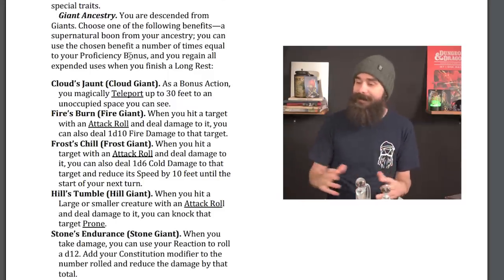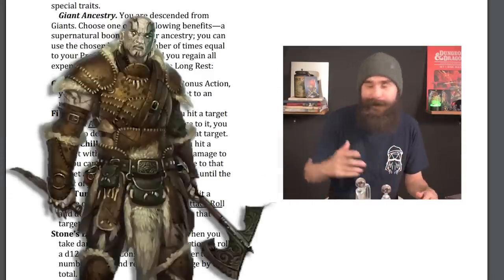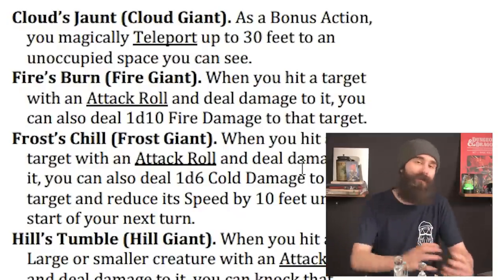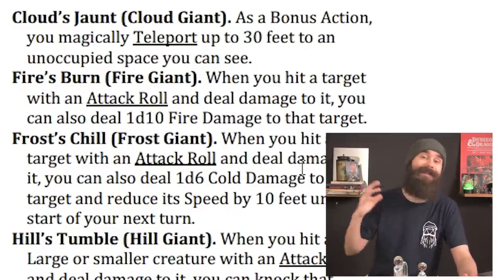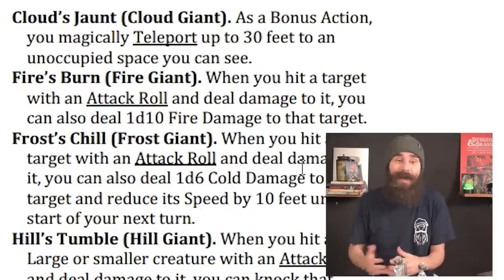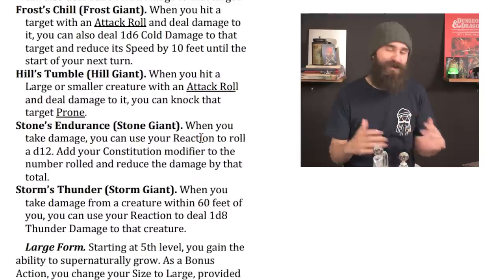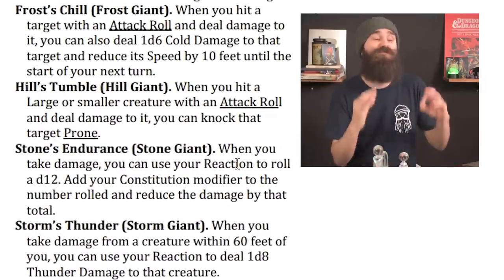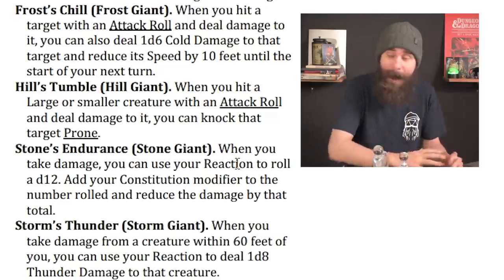Cloud's Jaunt gives you a bonus action teleport up to 30 feet, similar to what Eladrin Elves get. Fire's Burn gives you 1d10 additional fire damage when you hit a target with an attack roll — it doesn't have to be a melee attack, this works for spells too. Frost's Chill is similar but deals 1d6 cold damage and also reduces the target's speed by 10 feet.